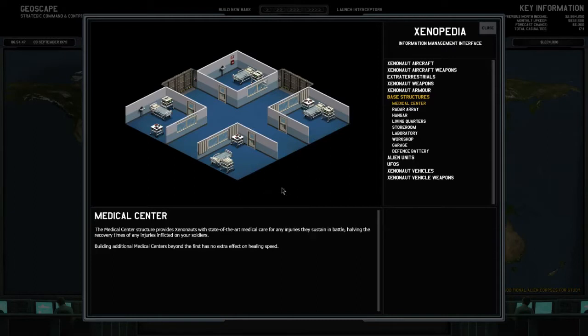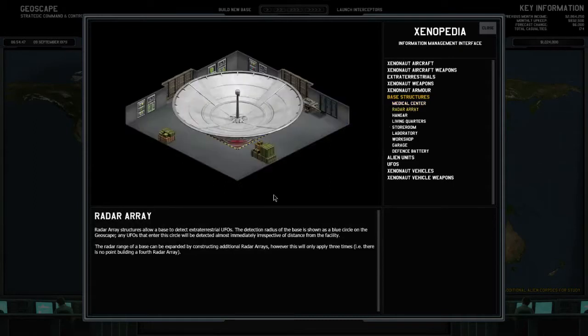So we just need one medical center. Radar array structures allow the base to detect extraterrestrial UFOs. The detection radius is shown as a blue circle on the geoscape — any UFOs entering the circle will be detected almost immediately. The radar range can be expanded by constructing additional radar arrays, but this only applies three times, so there's no point building a fourth radar array.